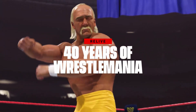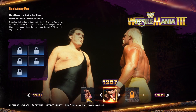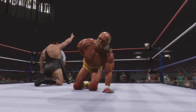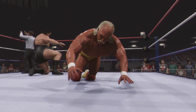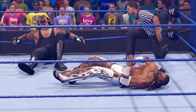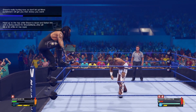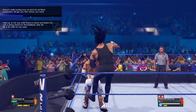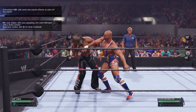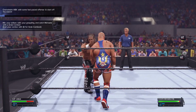Join us here today at Game8 as we talk about the game that wants to celebrate 40 years of wrestling greatness. One of the biggest highlights of 2K24 is the addition of the 40 Years of WrestleMania showcase mode. In this mode, you get to relive some of the greatest matches in WrestleMania history, from classics such as Hulk Hogan vs Andre the Giant to The Undertaker vs Shawn Michaels. Just like the showcase modes seen in previous 2K entries, each match has their own objectives that you can follow in order to relive some of the most iconic moments in pro wrestling. This 40 Years of WrestleMania showcase is a great way to experience the history of one of the biggest wrestling events in the world.